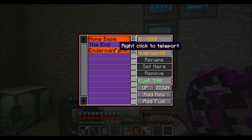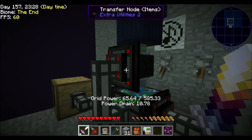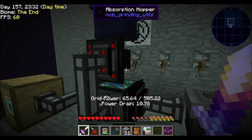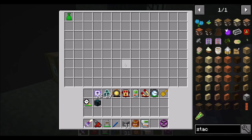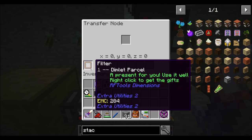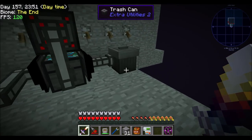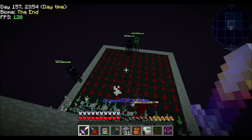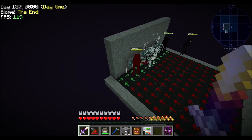Last episode we set up an enderman farm, and I did leave the game running for a while, so hopefully there's a ton of stuff, assuming nothing broke. I wound up — not sure if I did this on camera — finding that this thing wasn't emptying fast enough, so I made some changes. This thing is still emptying with a filter. Blacklist dimlet parcels over here, whitelist dimlet parcels over there, and we have 14 stacks. They're just getting wrecked and destroyed.